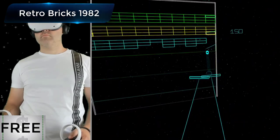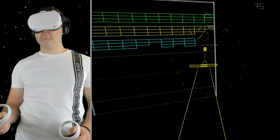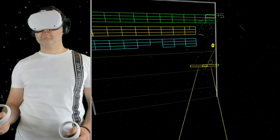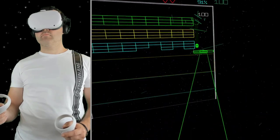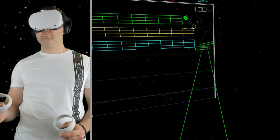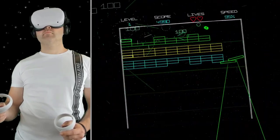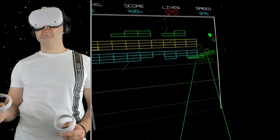I was going to include Retro Bricks 1982 on my list — it's a brick breaker game, and even though it was just the demo version there was still quite a bit to get stuck into. But when I checked the App Lab store again it seems to have disappeared. I'll leave it on here just in case it does come back, and if it does I'll pin a comment in the comment section with the link.